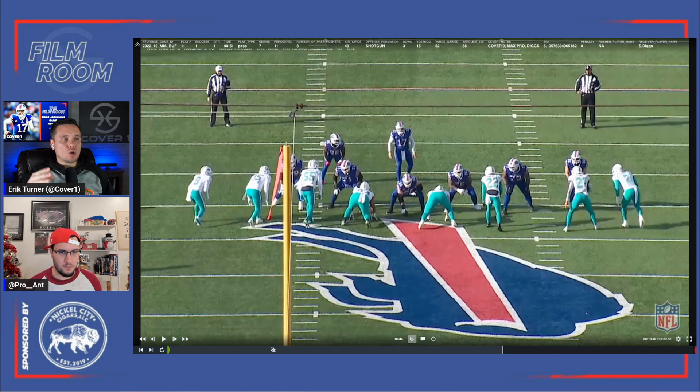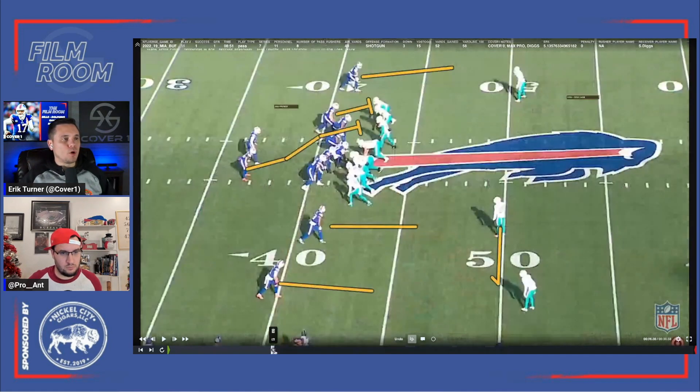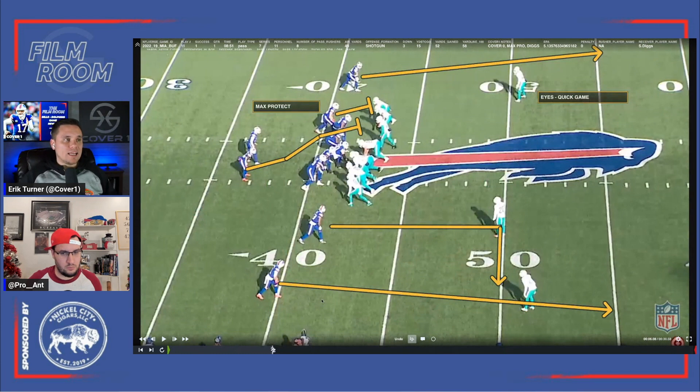The second thing about the cover zero looks I noticed in this game — it was almost like the Dolphins were expecting Josh to continuously drop deep into the pocket. Like you see him drift back to buy time. So they were kind of going to a spot, and then Josh was just stopping and he was able to set up in the pocket, which you'll see on this play. Cover zero look again, setting the protection.